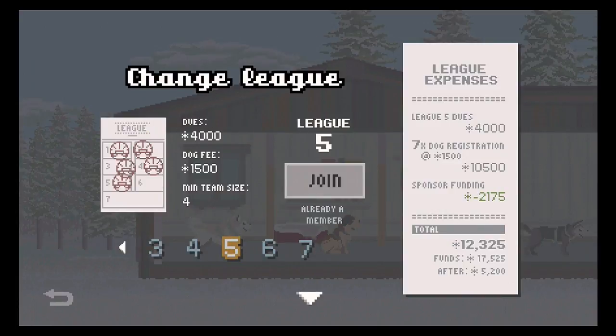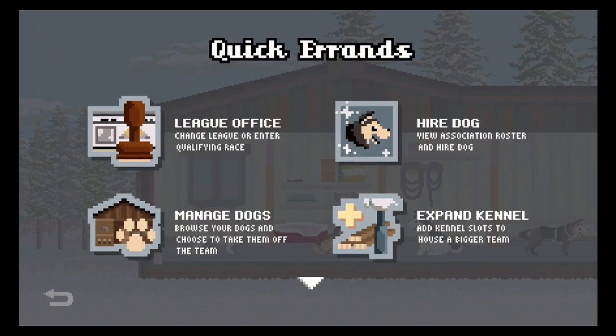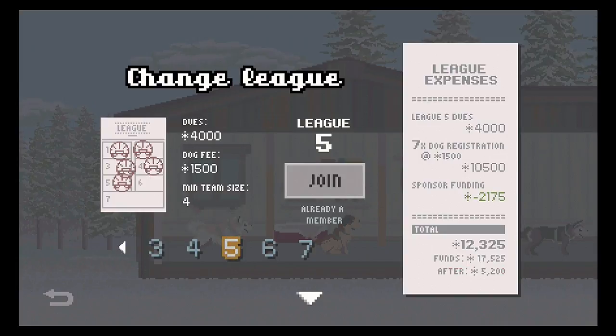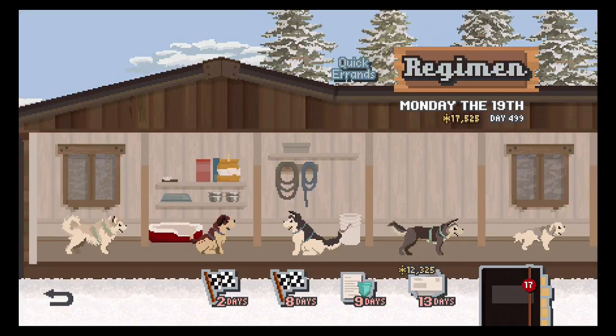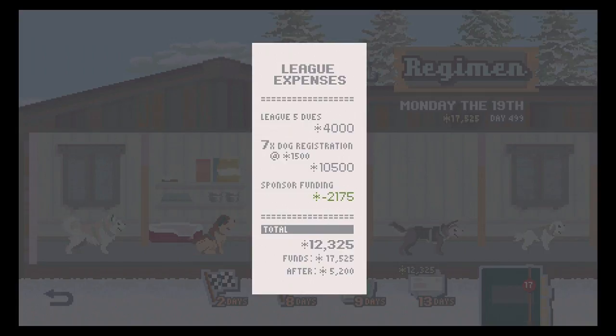Each league costs more money, and you have to qualify, which costs money. I can't even qualify for league six right now because it's more than what I have. Right now at league five, just owning one dog — not even racing with it — is $1,500 per month. And even with my sponsorship funding, it's not helping much. So if I were to add another dog at $2,000, it might not seem like a lot, but that's another $1,500 added to my league expenses.